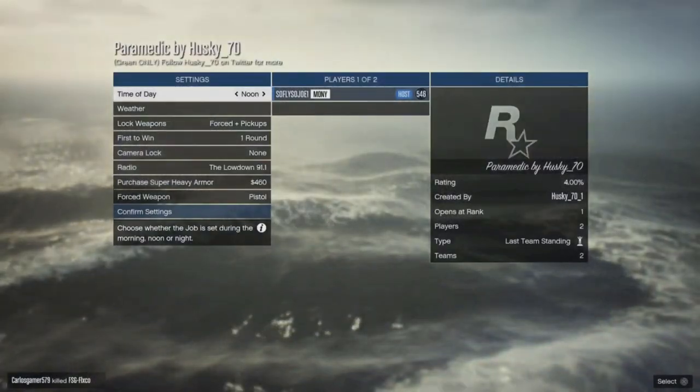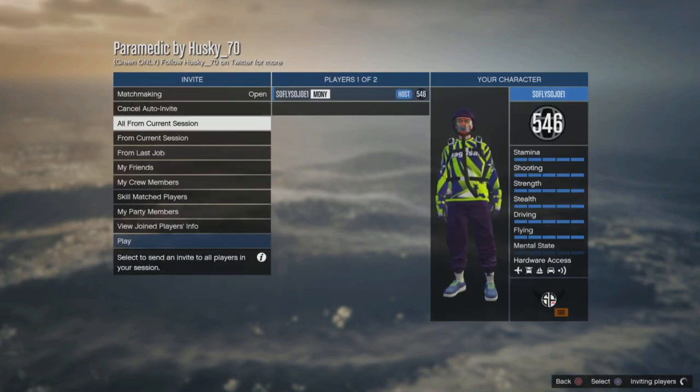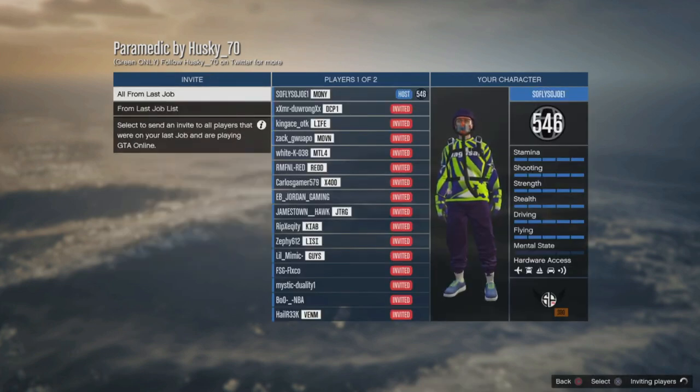You're going to load up into a customizable screen — just hit Confirm Settings to get to the next screen. This is the menu where you invite your friends. Now, it is very hard to find a friend to do this job with.